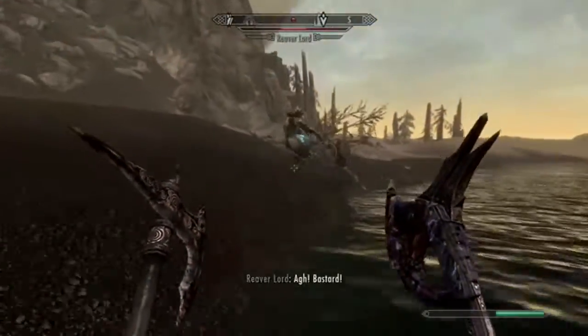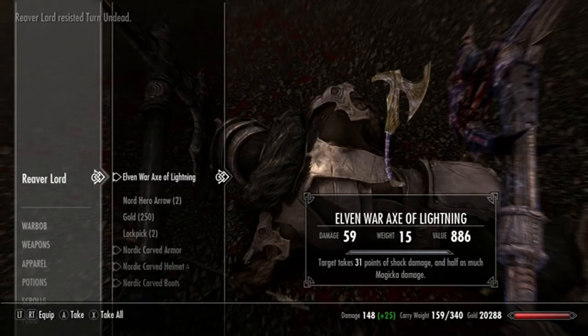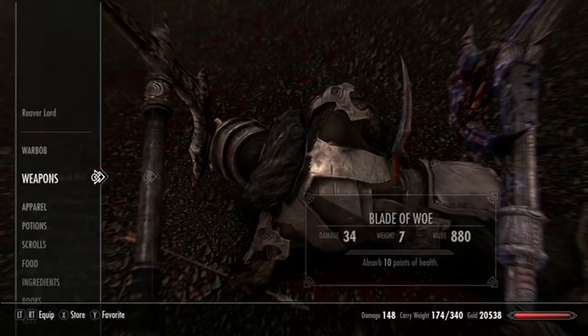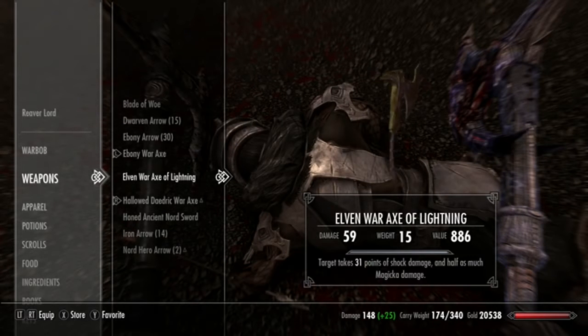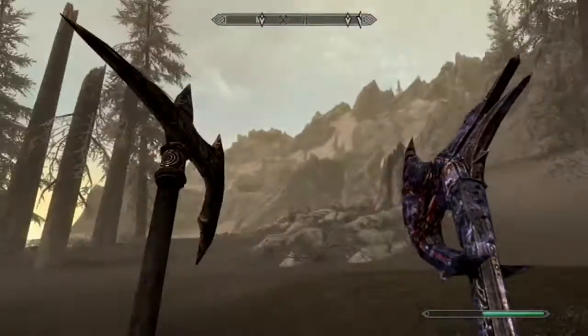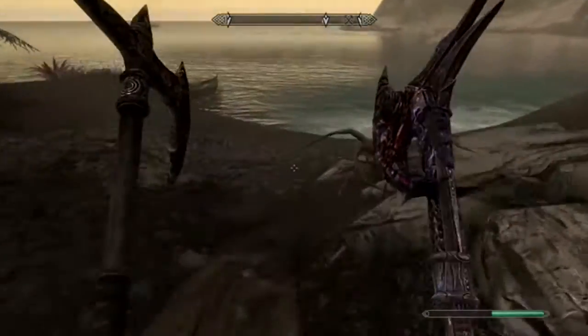That's a Draugr. Hell, the war axe of lightning! That's a good enchantment, I might keep that. That would be a good enchantment to put on this one, because that would make the damage a lot better. I'll actually put it on both of them — I just need to find an enchantment table. So yeah, that's our goal now.